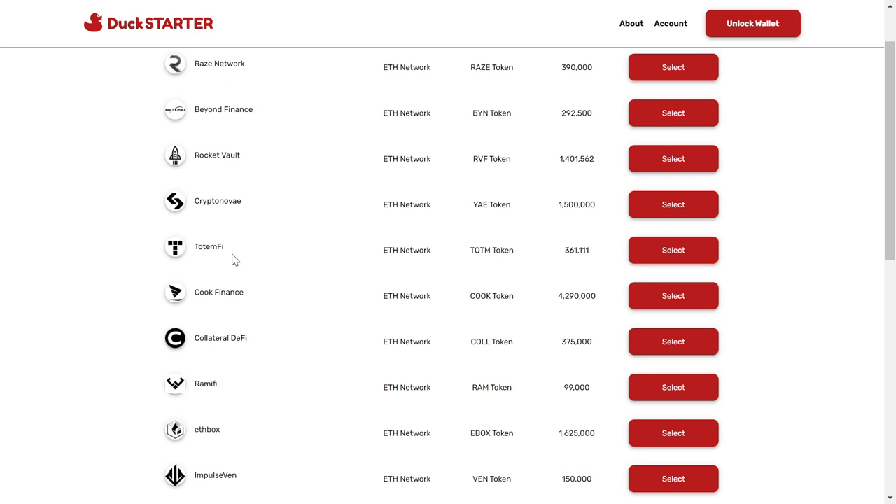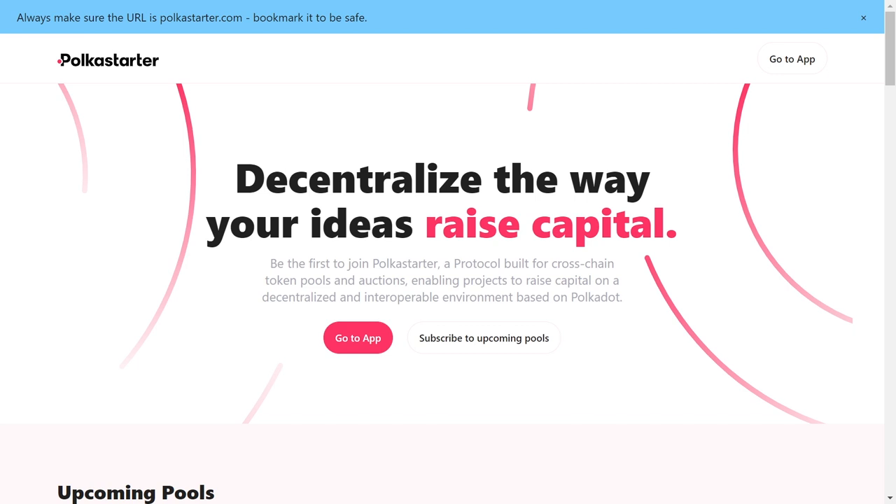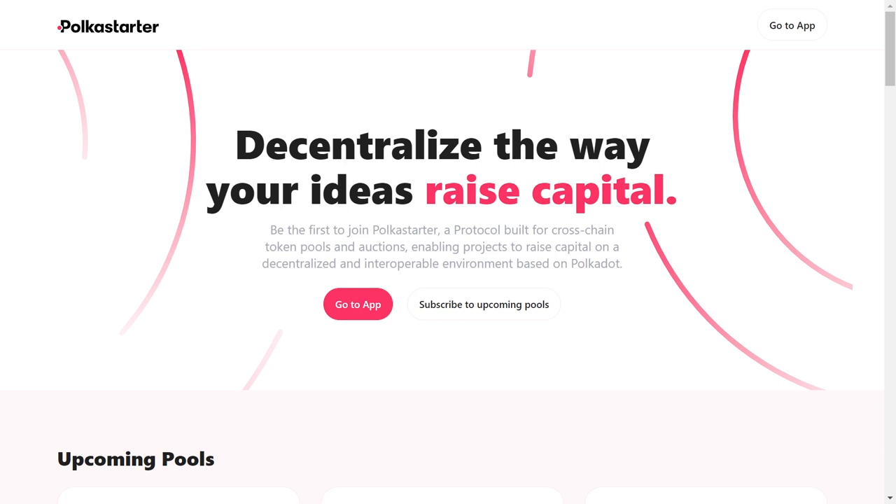The last but not least is Polka Starter, which is probably the biggest launchpad in the space at the moment. One POLS token costs around four dollars. The best part is that to participate in Polka Starter launchpads you do not have to have POLS tokens. There are two separate pools: one pool is for all the people who don't meet the requirements, and another special pool called the POLS Pool for people who do meet the requirements. In both pools there is a lottery. For the public pool, anyone can participate — they just need to fill out the form about the incoming launchpad, follow the instructions, and they are added to the lottery.